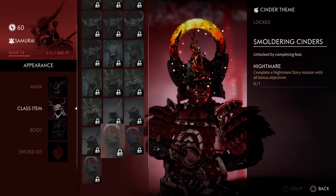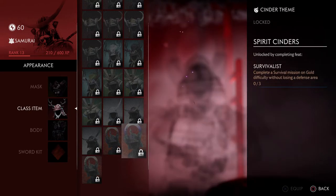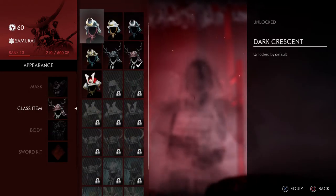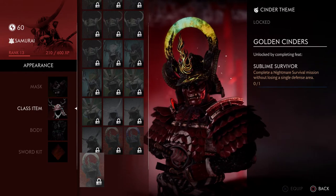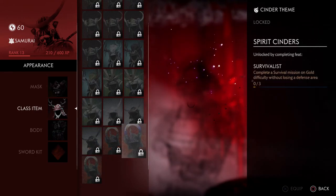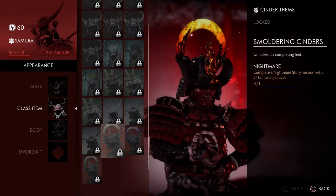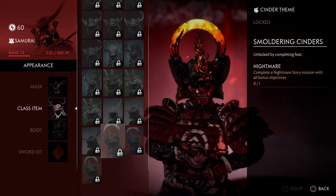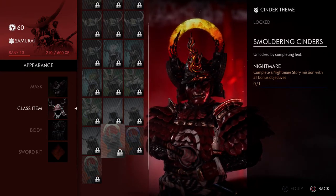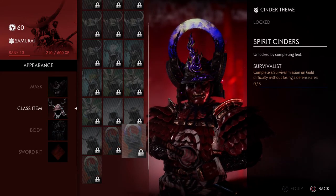For the Cinder theme, you complete a nightmare story mission with all bonus objectives, or complete a nightmare survival mission without losing a single defense area. These are basically the same objectives as the others but on nightmare difficulty. I'll show the different game modes in a separate video.